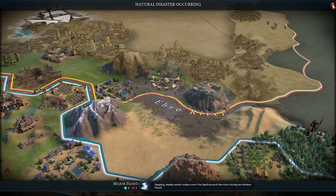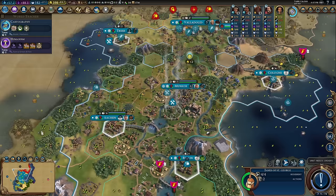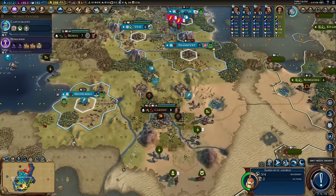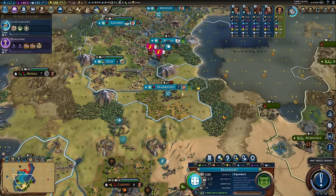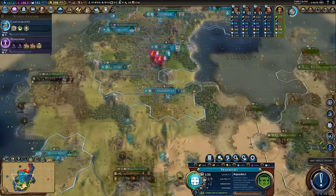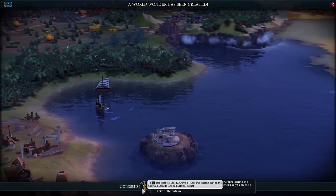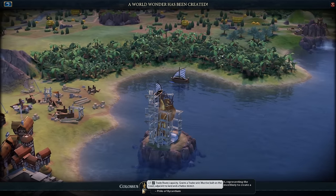I saw a flood and panicked, but Spain was the one to get hit by it — that makes me feel a little better. I can use James and George now with the Mausoleum to put walls into cities with no housing — Frankfurt is a good example. It'll get housing from the aqueduct too, but walls help the city keep growing. And there's the Colossus: one trade route capacity and a permanent source of culture in this city.